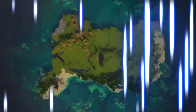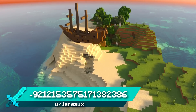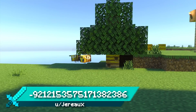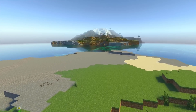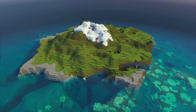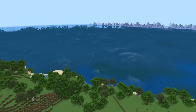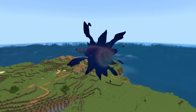Seed 10 is a really amazing survival island seed. The spawn island includes both a village and a beach shipwreck. There are also some bees flying around, a small forest, and a nice flat area for building. Across from this island there's a small mountain island perfect for building a lighthouse. Another great thing is that there is no mainland in sight, making this a great survival island experience.